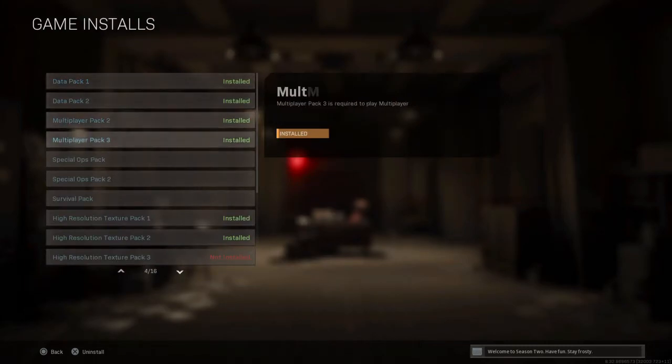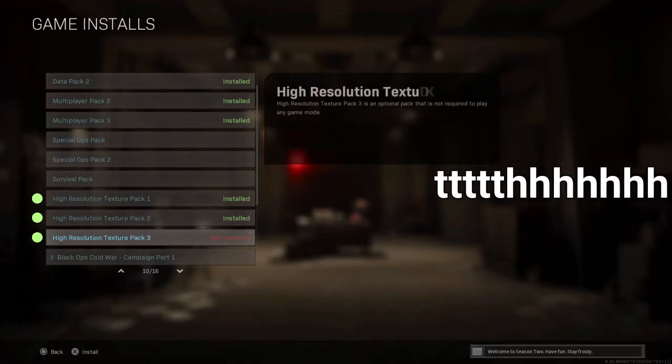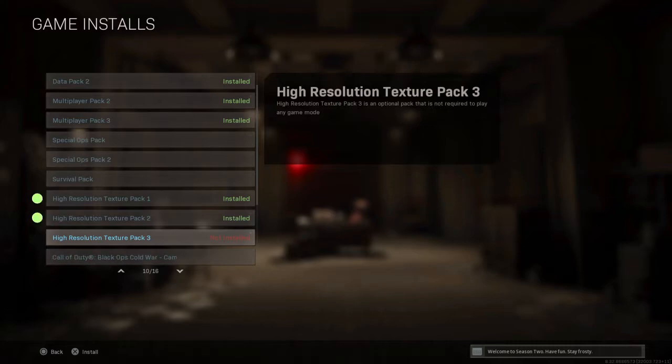Here you can see what kind of packs are installed on your console, but you just need three of them. High resolution pack one, two, and three. You can easily download them by pressing them. For the best results, you have to install all three of them. I installed part one and two myself, and part three is on the download list.